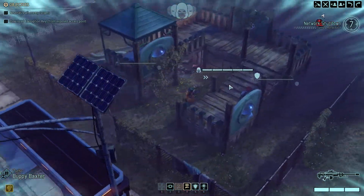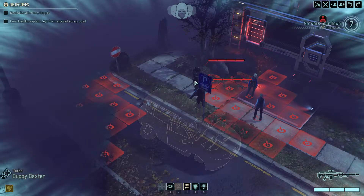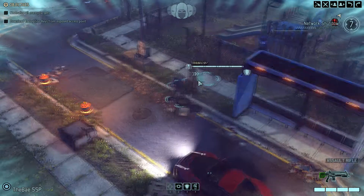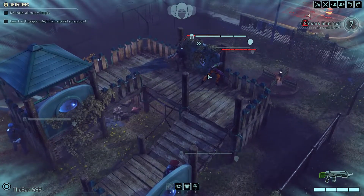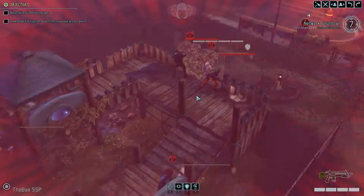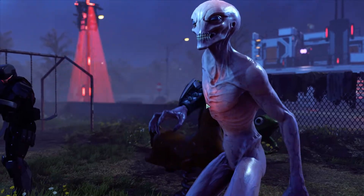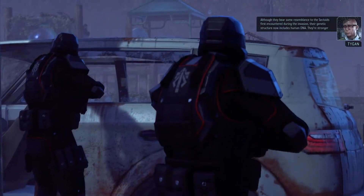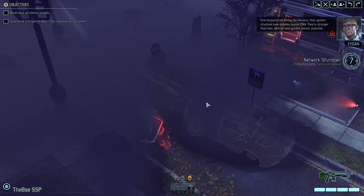Don't want to dilly-dally too much. Oh, there's only two — I thought the civilians were bad guys. So let's get everybody up here. We can basically set up an overwatch trap — have one guy take a shot. Oh shit. There's a sectoid. That's going to activate the other group too. That's pretty much exactly what you don't want to do.